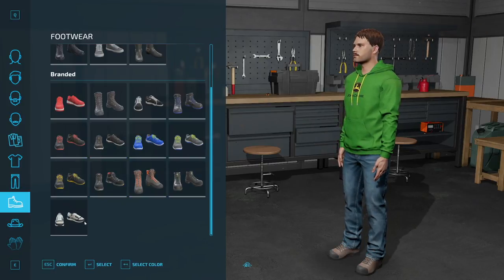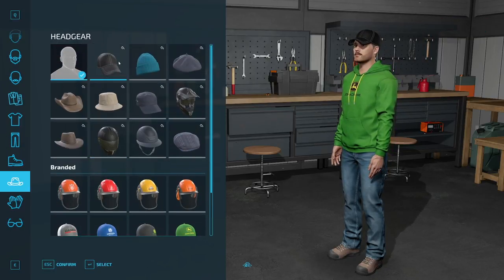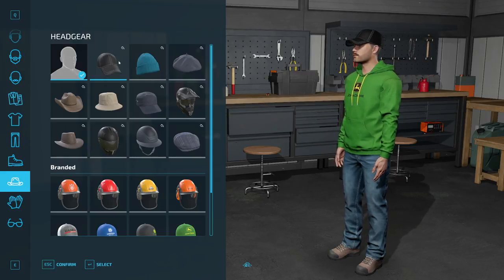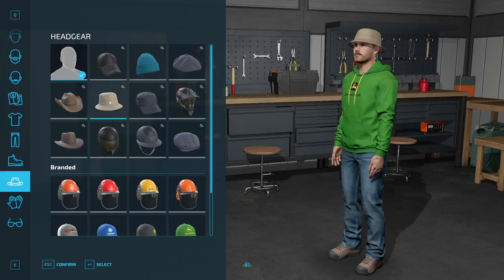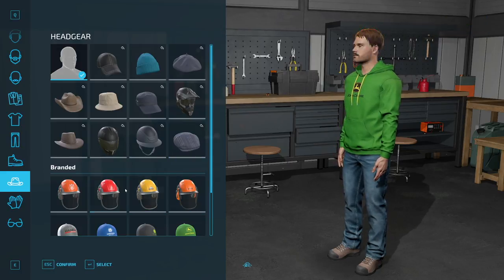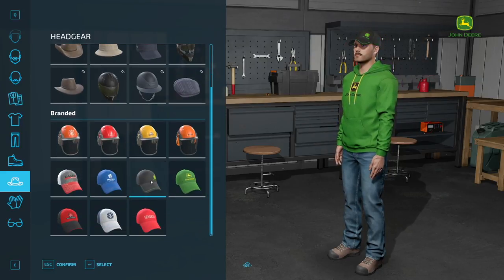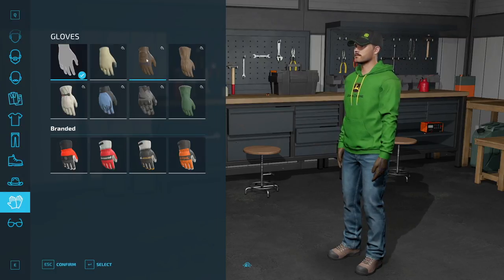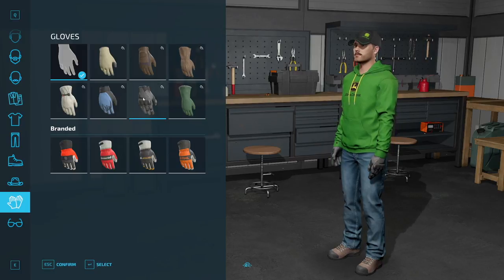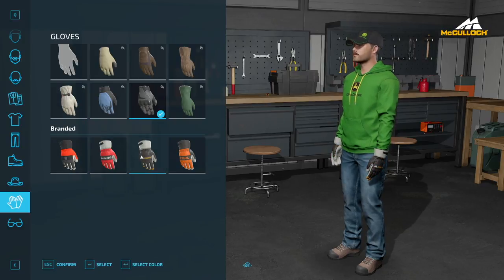I would be very shocked if they gave us all of these customization options and then you couldn't change your outfits. Jumping over into hats, we've got a lot of options here as well — we've even got a dirt bike helmet option, a motorcycle helmet, and different helmets so everybody doing logging is all set, plus of course baseball caps. Coming into gloves, we've got a number of options as well with color selection, so you're going to be able to customize these as much as you want.